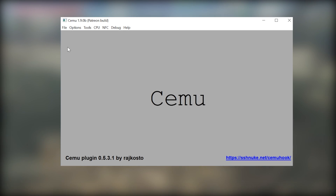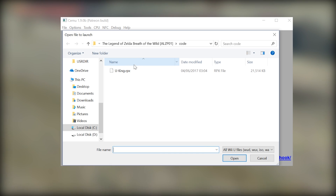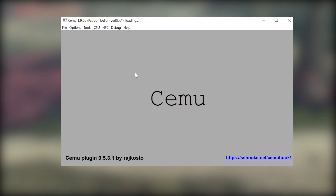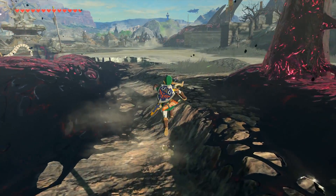Once you have it turned on, you can click X and load into your game. If you do not currently have this LWZX graphics pack, I will have it linked down in the description in the master file of all of the graphics packs.